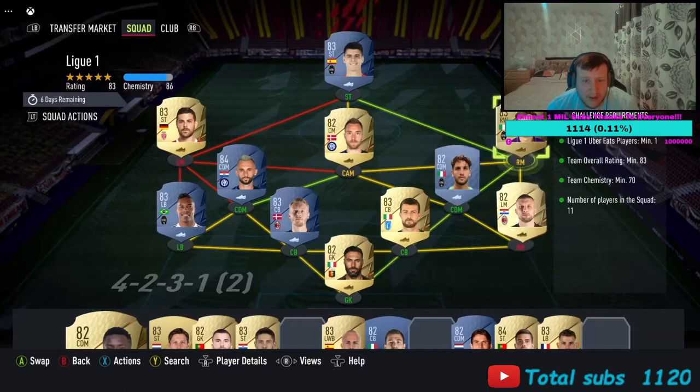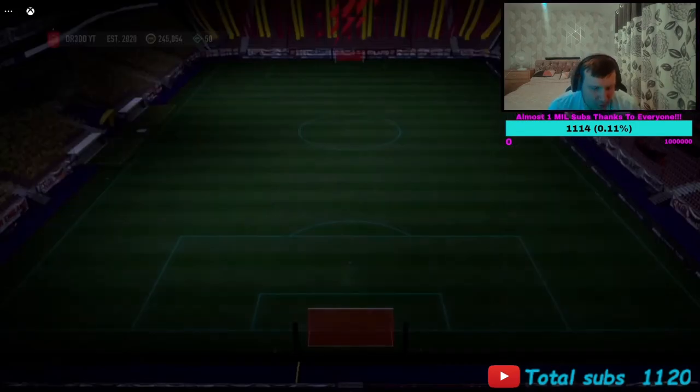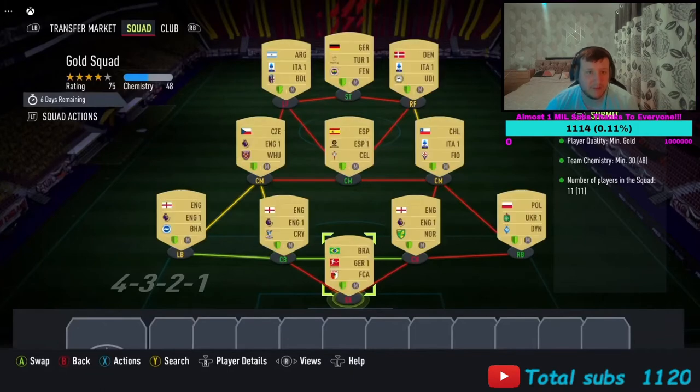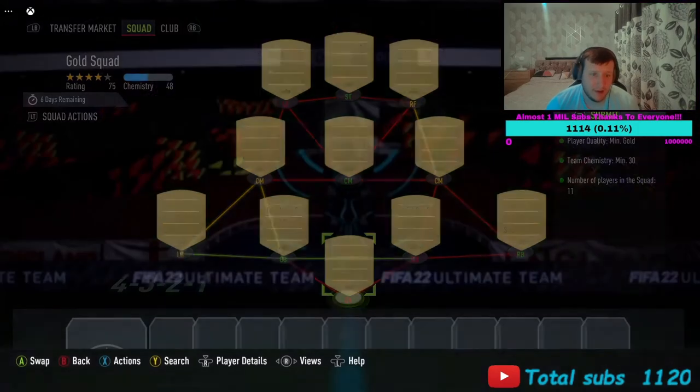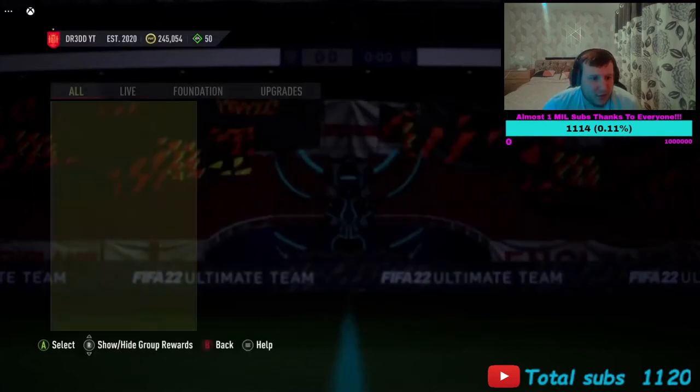That's number one done. Number two is a gold squad — basically it's just a gold team, all your gold fodder. You should know how to do it, it's pretty simple stuff. Get it done. If you like what I've just showed you, drop me a like and subscribe.